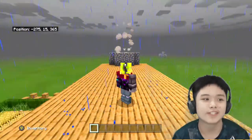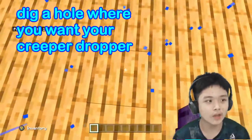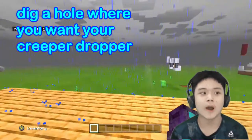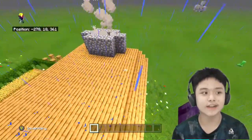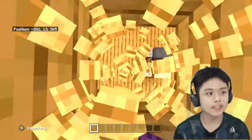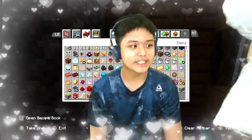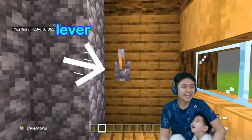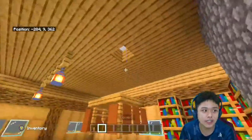We are going to start on your roof. First of all, we need a redstone torch tower, so I have to dig one hole around here. You can put your creeper dropper wherever you want it, but make sure there's enough space. I'll make one hole here — this is where I'll put my lever, which will activate the contraption.